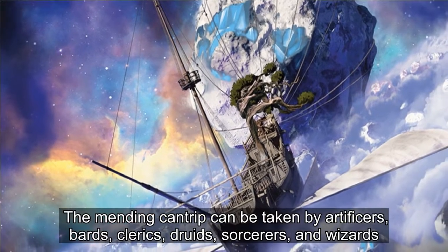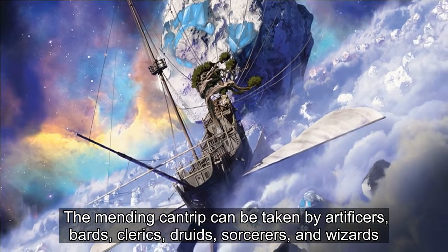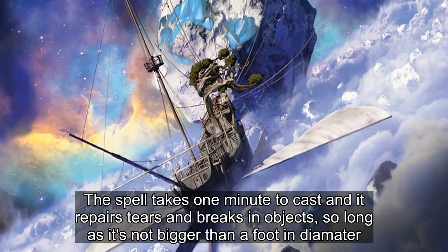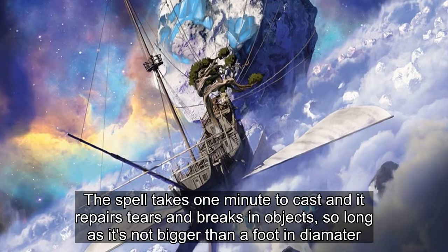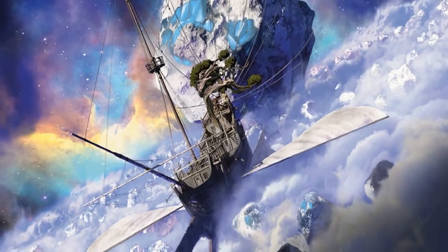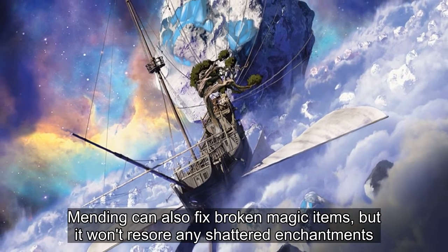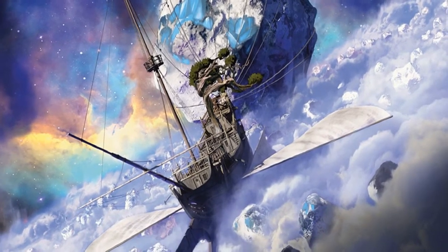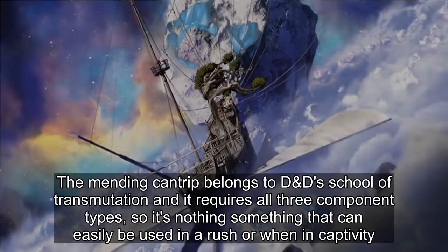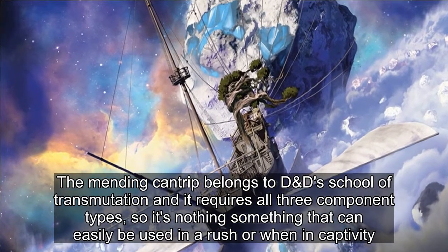The Mending cantrip can be taken by Artificers, Bards, Clerics, Druids, Sorcerers, and Wizards. The spell takes one minute to cast, and it repairs tears and breaks in objects, so long as the break is not bigger than a foot in diameter. Mending can also fix broken magic items, but it won't restore any shattered enchantments. The cantrip belongs to D&D's school of transmutation and requires all three component types, so it's not something that can easily be used in a rush or when in captivity.